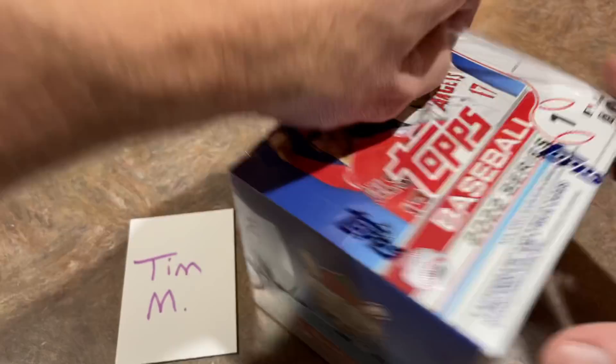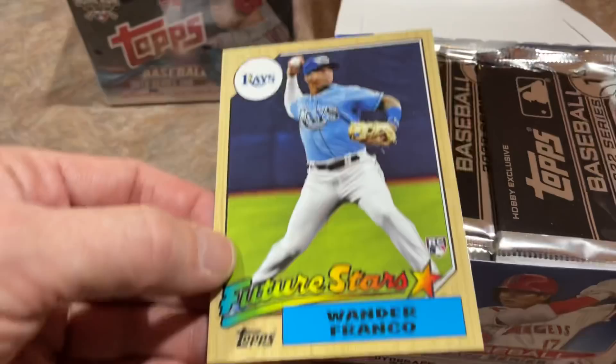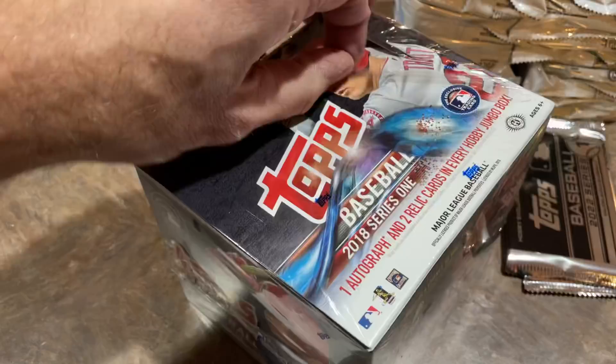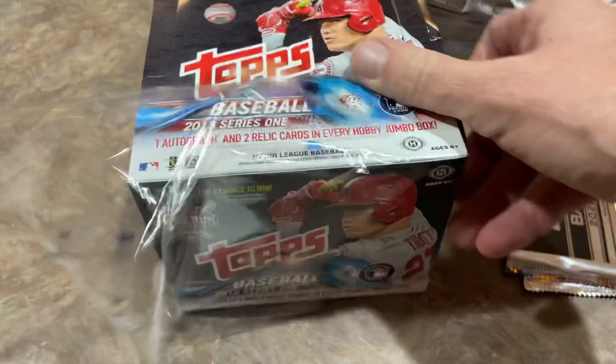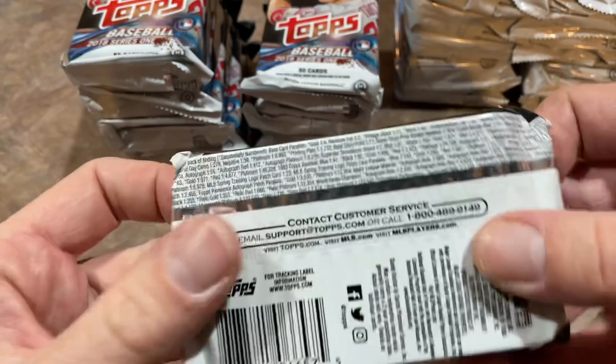Let's go ahead and get started. We have 2022 Topps Series 1, which we'll begin with. Oh man, Wander Franco is on the top — a box topper of Wander right there. We've got our silver packs as well. Now let's also rip open the 2018 box at the same time and take a close look at the pack odds.